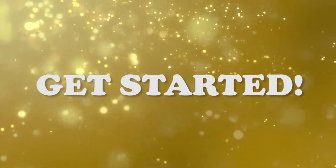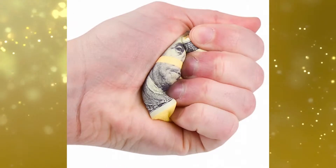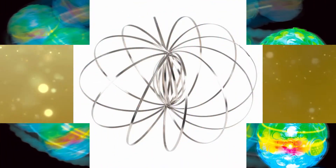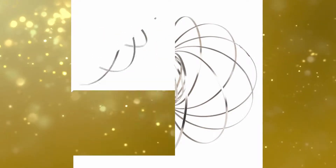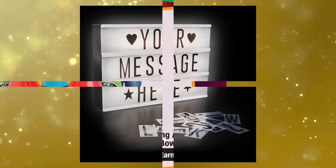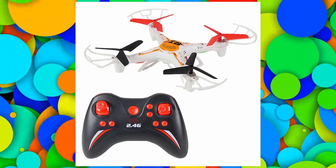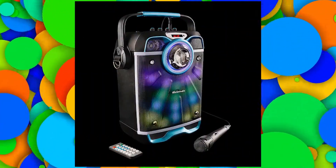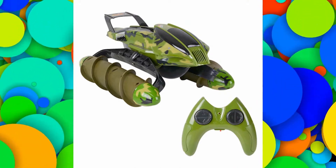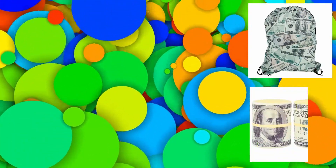Get started today and you'll have the money print bag, the squish money, the light up dancing ball, the swirly loop, the sequin snake, the light up bubble message board, the Kong Air Jumbo bowling set, the quadcopter, the Bluetooth boom box speaker with mic, and the amphibious RC vehicle. Get ready to have fun with your prize parade. Help your school and earn all these prizes.